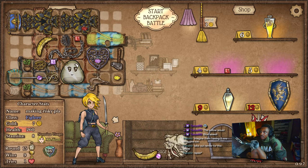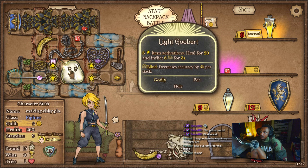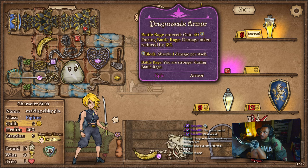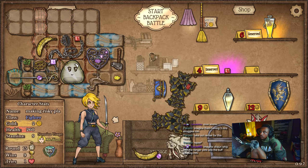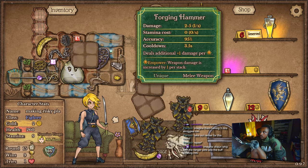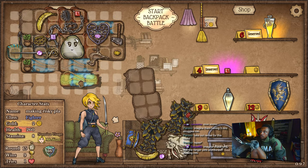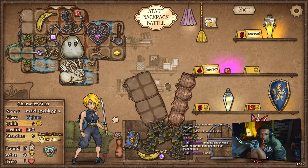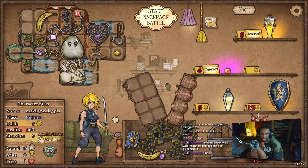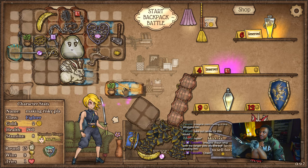Yes, I needed this space so badly. I kind of want to get both of those. Imagine chain whip with the ranger pets — oh, that would be incredible! If I ever get the chance to try that I'm gonna try it.